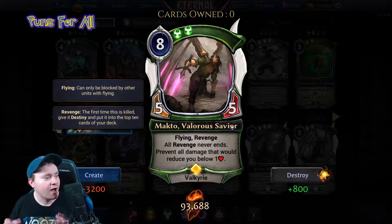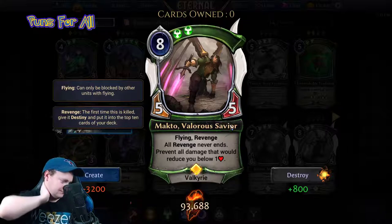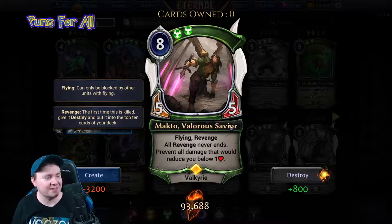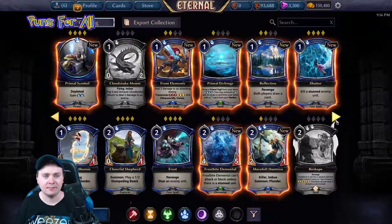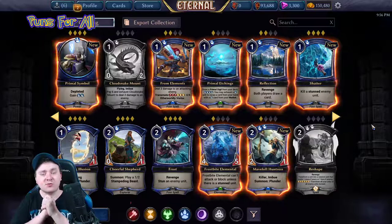I'm going to establish the full lock — getting Makto and the ten-cost dinosaur guy in play at the same time. That is the full lock. There's nothing they can do — they have to make weird killer lines or silence, those are the only outs. Like a unit-based silence such as the fun police on the big dragon guy. Against most decks not running silence, that is a total lock. And most decks are not running silence. That's it for our Justice cards — I'll be back again with the Primal cards. Thanks for watching, don't forget to subscribe and like the video!